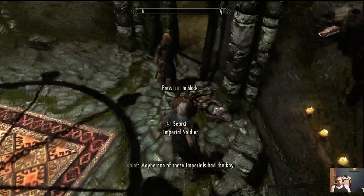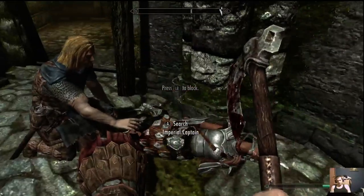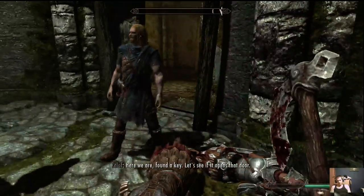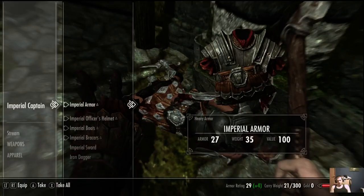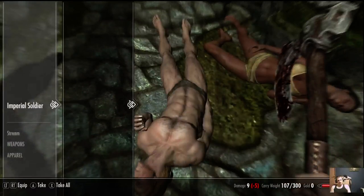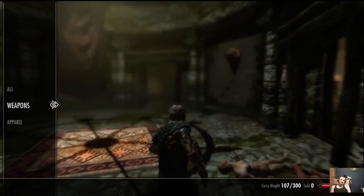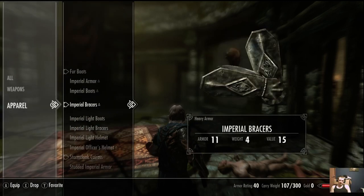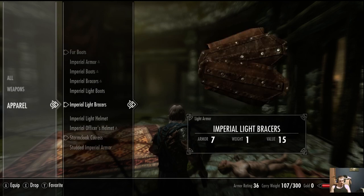Maybe one of these imperials has the key. Here we are — found the key. Let's see if it opens that door. We can go ahead and loot the bodies here; you might as well take everything since you've got no weight on you and you'll need to sell stuff once you get out of Helgen. We're gonna put on some bracers — we'll put the light bracers on.